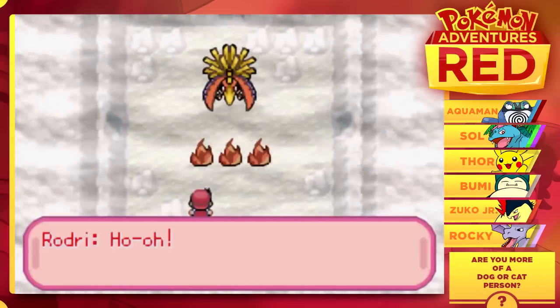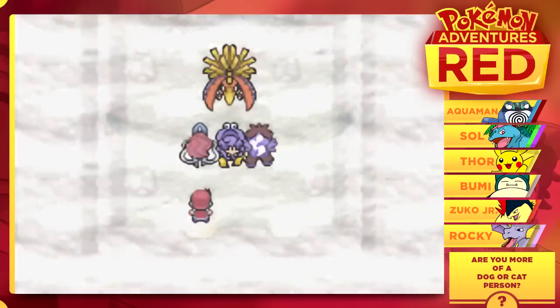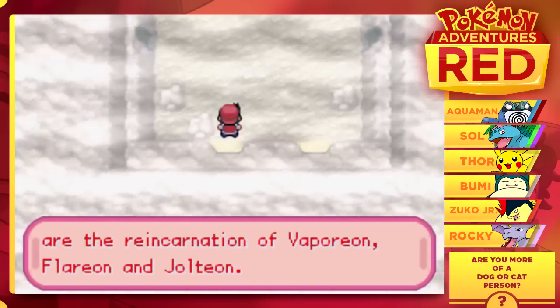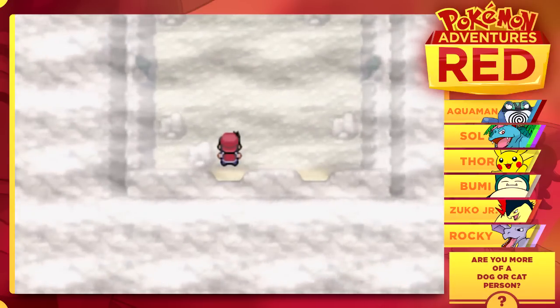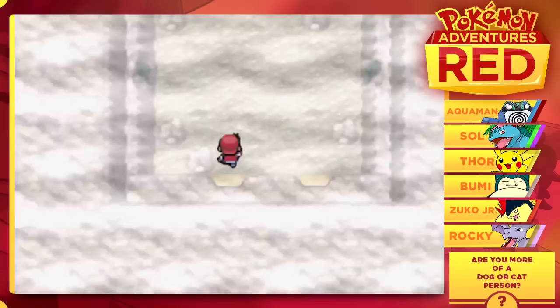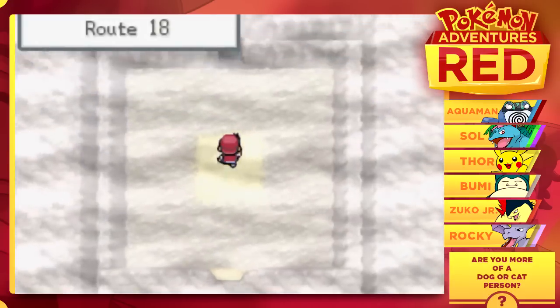Ho-Oh! That's Suicune, Entei, and Raikou. So the legendary dogs are the reincarnation of Vaporeon, Flareon, and Jolteon. We're seeing the story of the legendary dogs being told. Let's head deeper into the cave and see if we can get a little more story told to us.